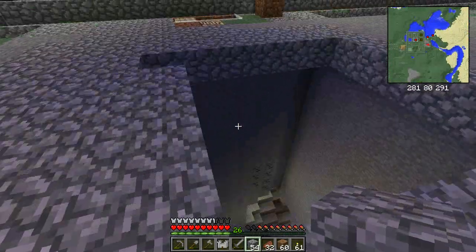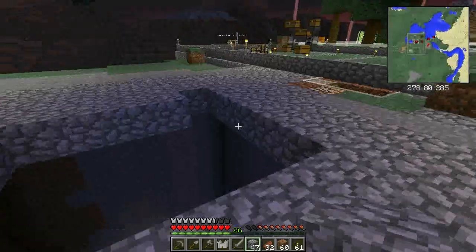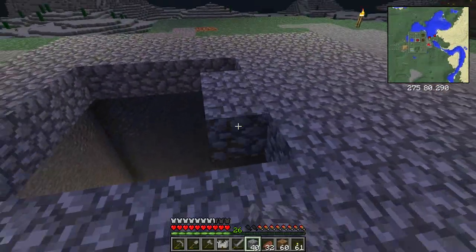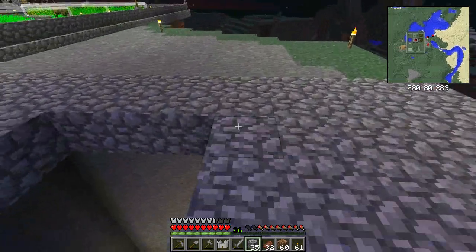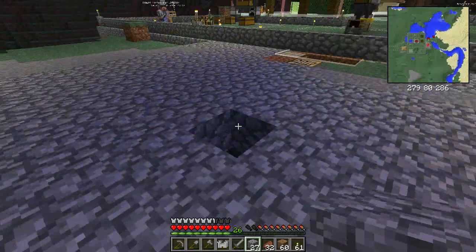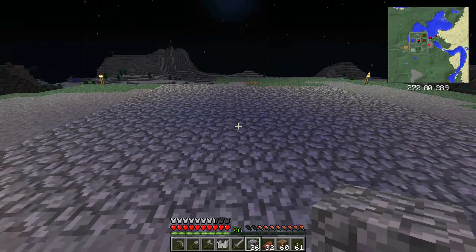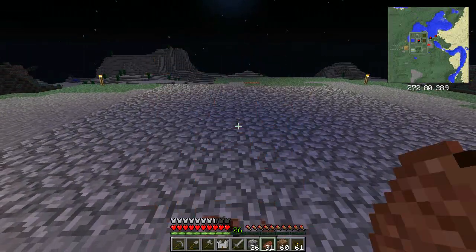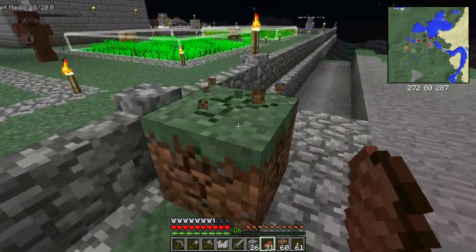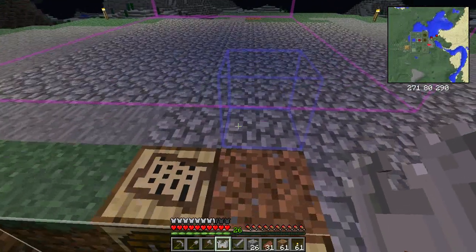Now one thing you may have noticed is that when I ran out of cobblestone it immediately filled back in — I went ahead and put Inventory Tweaks in. It's just a client-side mod that will instantly refill your hotbar for whatever was in it. If you have two swords in your inventory and one of them breaks, as long as you've got another sword of the same type — stone, iron, whatever — it'll put another one directly into the same slot.